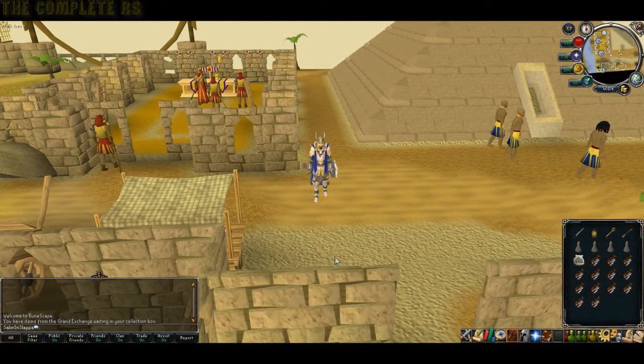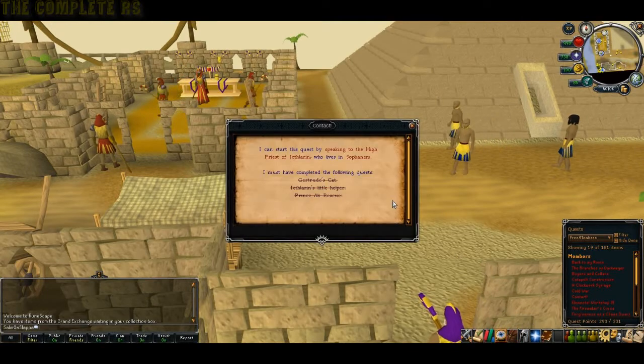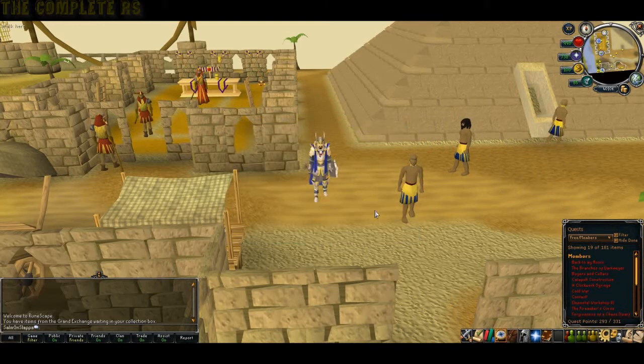Hey, Samus Lab here and this is your Contact quest guide. This is actually one of the prerequisites for Duna Weevil and Dina Miscarbras, which will be up soon. Quest requirements: you'll need to have completed Gertrude's Cat, Exclaim's Little Helper, and Prince Ali Rescue — some fairly easy quests needed for this.